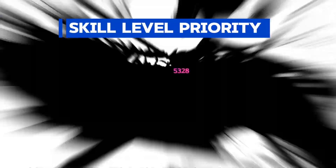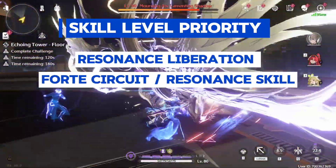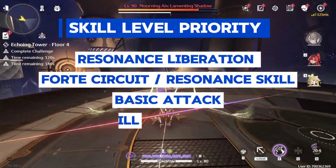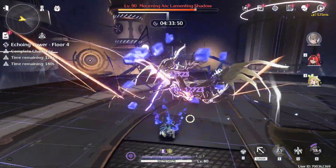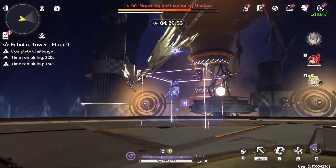For skill level priority: resonance liberation first, then forte circuit or resonance skill, then basic attack, and finally outro skill. And that is all for Yao's kit. Now let's move on to his weapon choice.